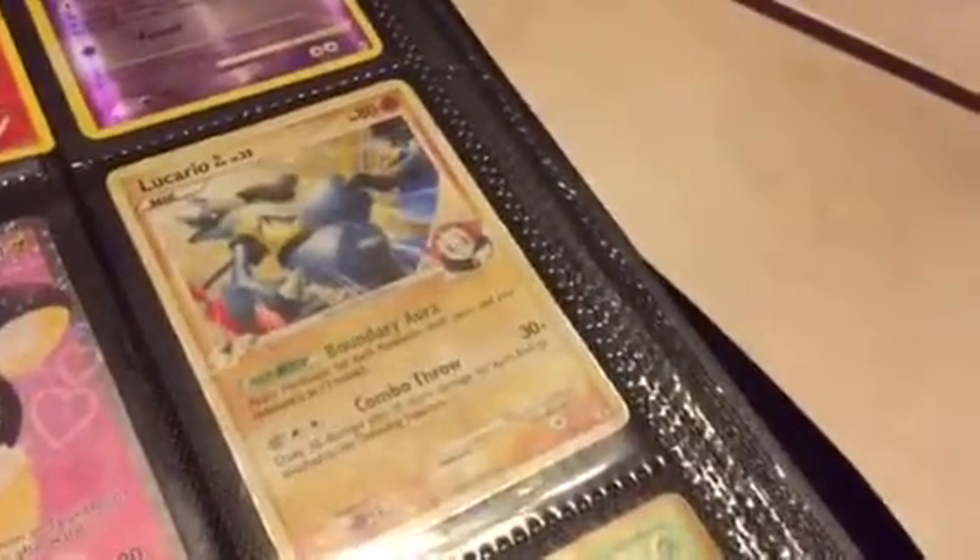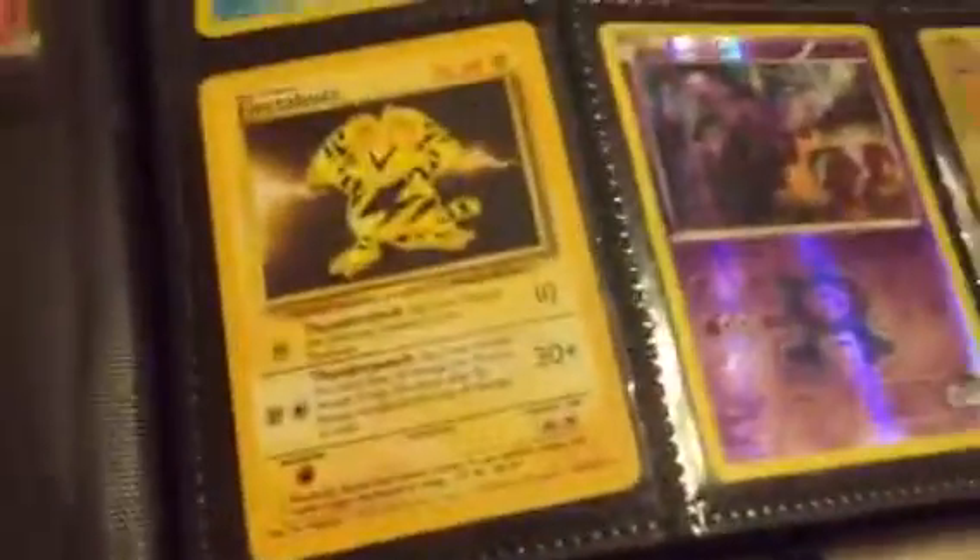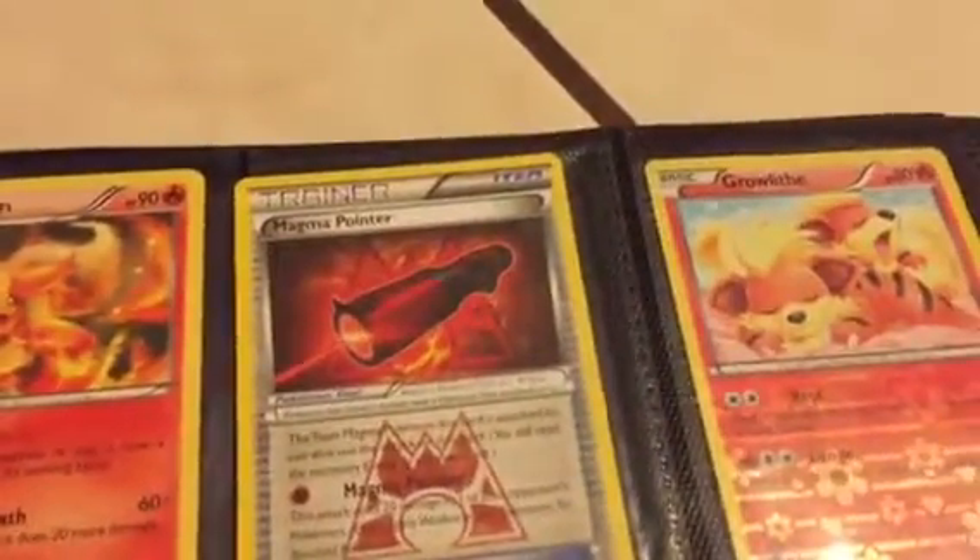Lucario EX, or Lucario level 32, 2009. I just traded that with one of my friends to get a 1995 Electabuzz, a Team Aqua Grimer, and a Chinese Bloom. And here's where things start getting good — a Flareon, a Magmar, a Growlithe, a Mr. Mime, a Blaziken, and a Gyarados.